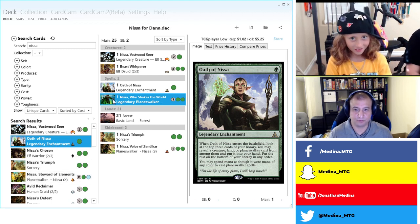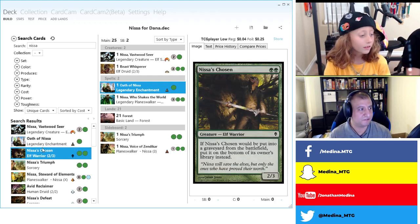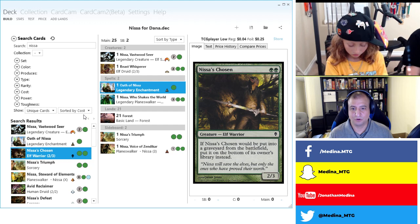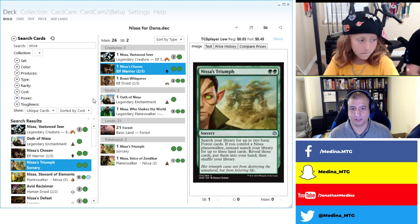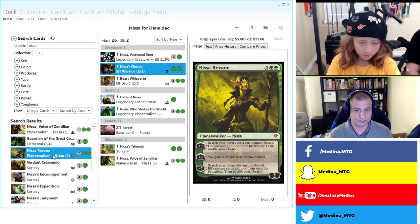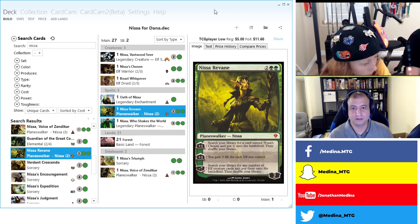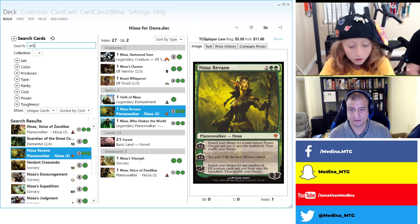We already have Oath of Nissa, which gets a creature or planeswalker. The way this is going to work: we'll start putting stuff in the deck, make suggestions, and once we have a big bloated list we'll make cuts and try to make the deck synergistic. We need Nissa's Chosen since it's an elf fetched by Nissa Revane. Nissa's Triumph is our signature spell. What elf creatures should we add?